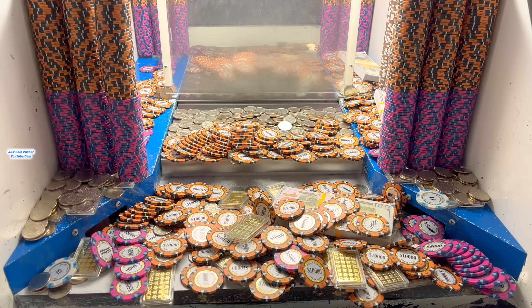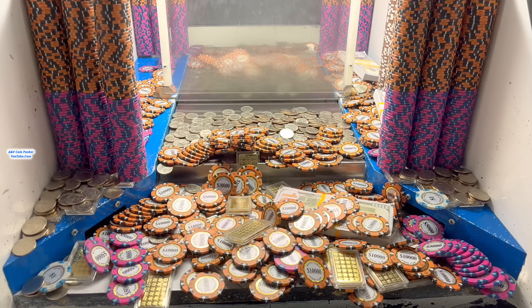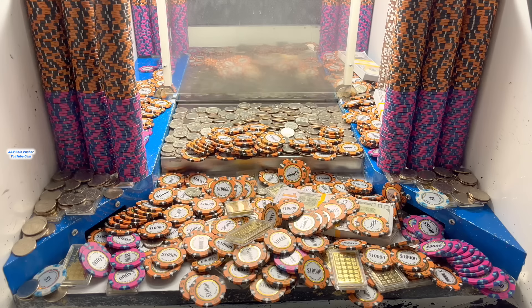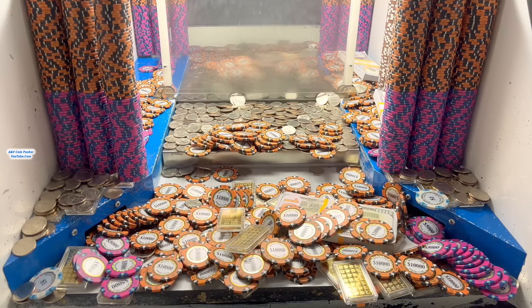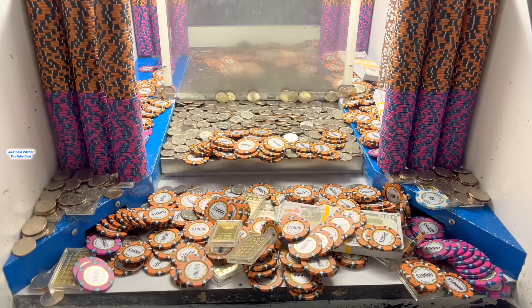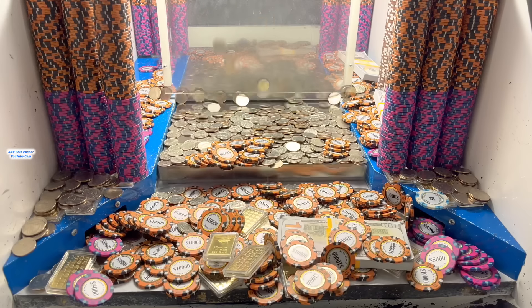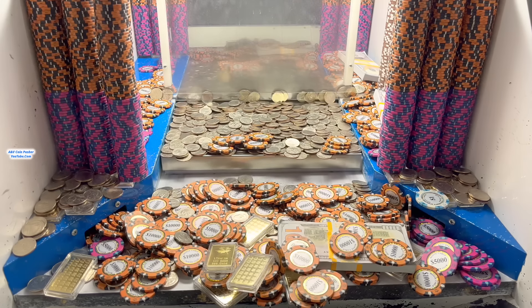I'm going to get that loot chute cleared out, round up all those quarters, and we'll get right back to pushing. So I got that loot chute completely cleared out. Talk about a boatload of money — there were tons of gold bars, $5,000 and $10,000 chips. We got one stack of cash already. This is doing brilliantly well today. I'd say there were at least 250 ounces of gold down there in that payout chute. So this is going to be a golden win today. We're definitely going to win a whole bunch of gold out of there.